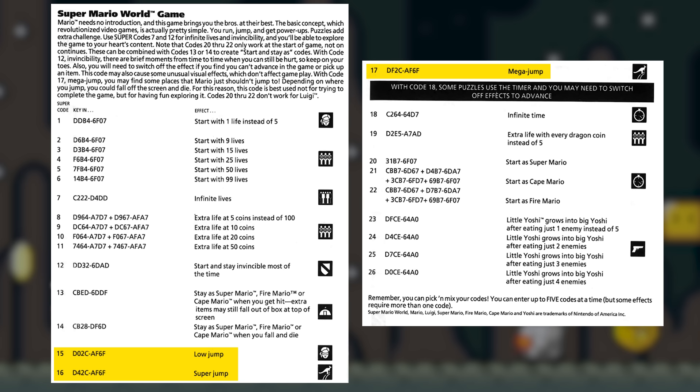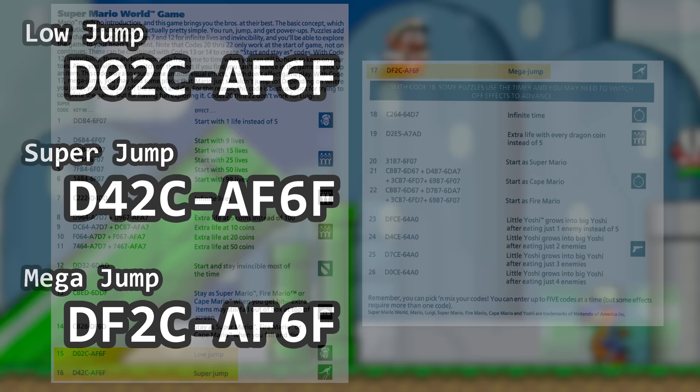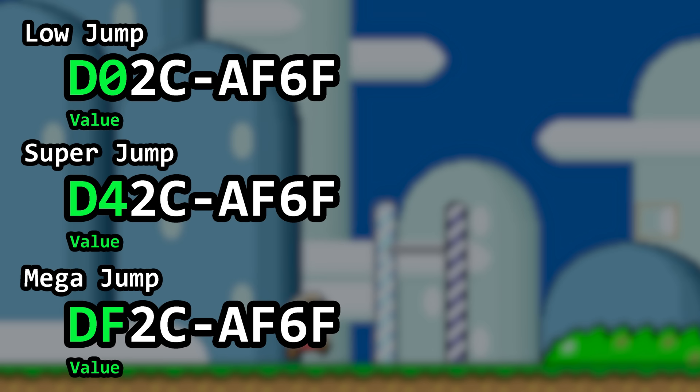Three codes are provided that alter how high Mario can jump. They are defined as low jump, super jump, and mega jump. Each Game Genie code changes a single value in our game code. The first two characters represent the value we want to use for our change.